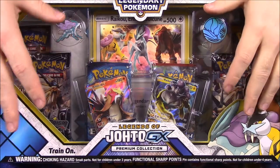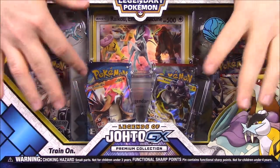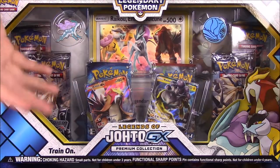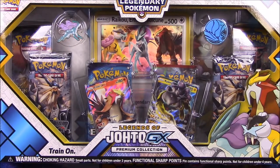We have the Johto legendary Pokémon - the dogs. I think they look more like a lion and leopard, but supposedly they're dogs. They look like cats as well, but who knows exactly what they are. This is a cool set and we get all sorts of things, so let's go ahead and open it.